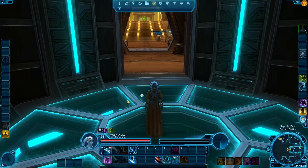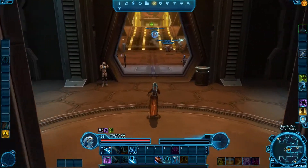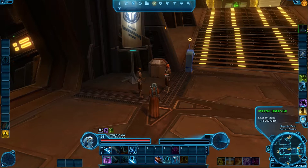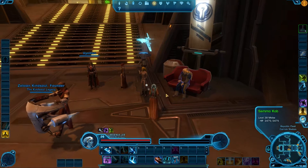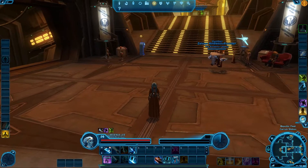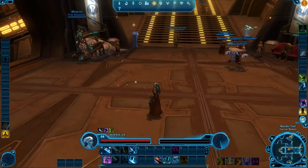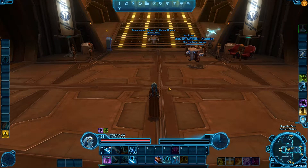Just in case you got lost on the fleet — on the Imperial fleet map, I'm on the right side and this elevator here is the Korriban and Hutta departures, so the guys you're looking for are right there. Switching over to the Republic side — the Republic fleet is basically backwards, so this time I'm all the way over on the left side and it's the Tython and Ord Mantell departures. Stepping off the elevator you'll come to a very similar position: over on the left side are the Jedi trainers and on the right side are the Trooper and Smuggler trainers.